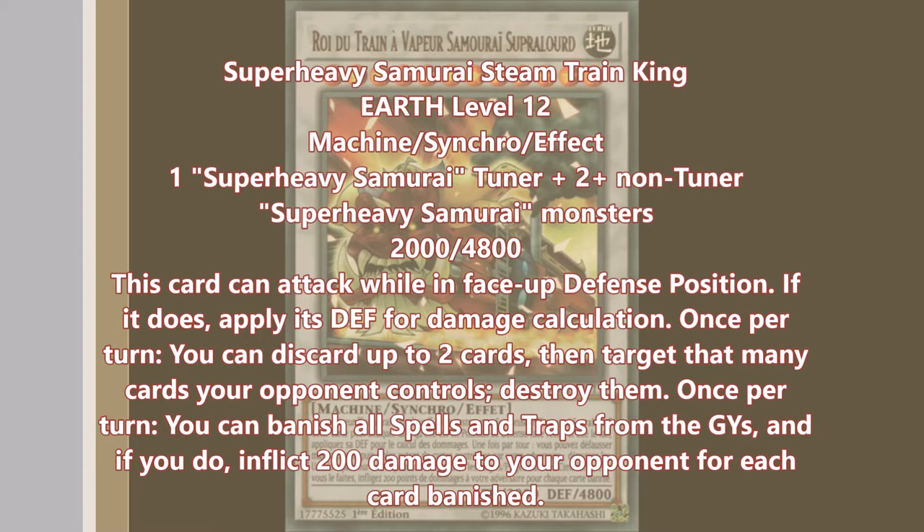In a situation where you already used your Susanoo, or you're playing against a deck that really relies on their spell and trap cards, you can just banish everything and inflict 200 for each. This is a card that, if it would have had an easier summoning condition, it probably would have encouraged Super Heavy Samurai players to try playing a spell and trap card or two — builds where you can try to avoid the Super Heavy Samurai restriction of having no spell and trap cards in your grave. But because of how hard he is to summon, that's a lot less likely to happen.